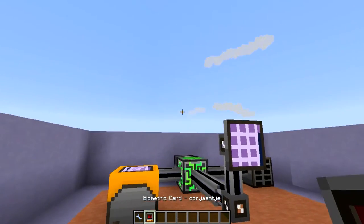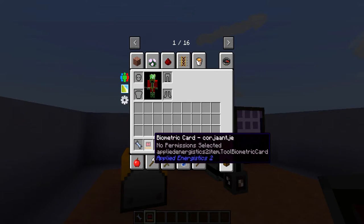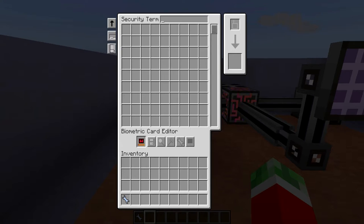What you do is either right-click on another player in your world or shift right-click yourself to set your personal permissions. Then you put the biometric card in this slot and hit the buttons for the permission you want that player to have. Of course, in single player this doesn't have much of a use because you can't lock yourself out of your own ME network.